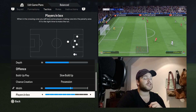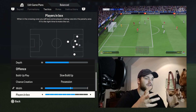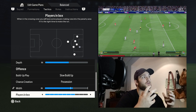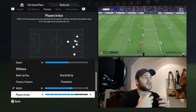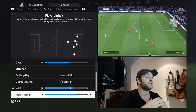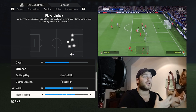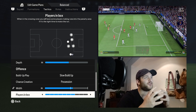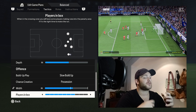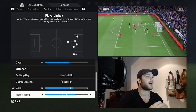Players in the box is set to seven, allowing for a bit more fluidity. Moreno and sometimes Mendez like to make those advancing runs into the box, so you want to incorporate them into the attacking third when needed. It's not always both at the same time — sometimes it's one or the other — which is why I've gone for seven rather than eight or nine. Going higher forces both into the box, and you want a more structured midfield in case possession is turned over, maintaining a defensive layer to prevent counterattacks.